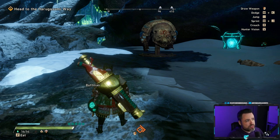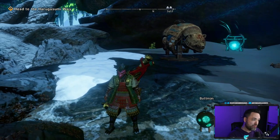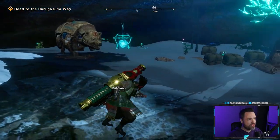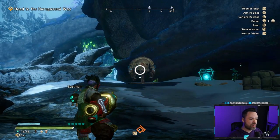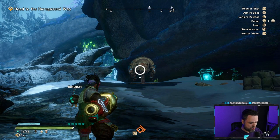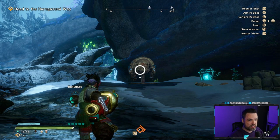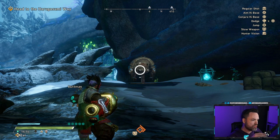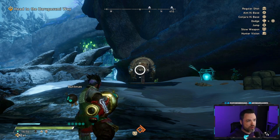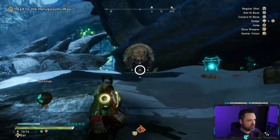Let's go over the basic function of the cannon. There are only a couple of abilities to be aware of. It is a ranged weapon, so you unsheathe it and get a crosshair. I'm using PS4 controls — attack 1 is square (or X), attack 2 is triangle (or Y), and R2 or RT is your special, which is your fire button.